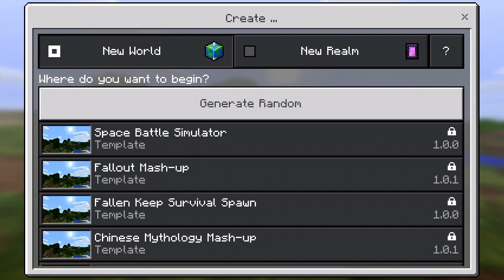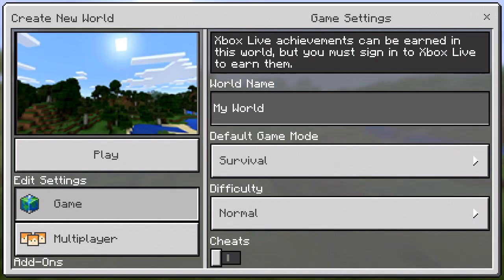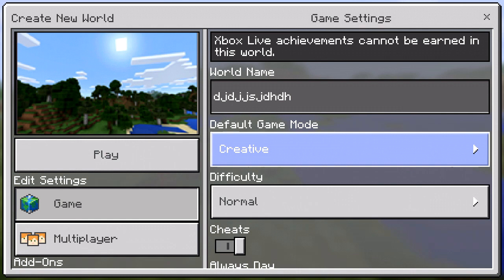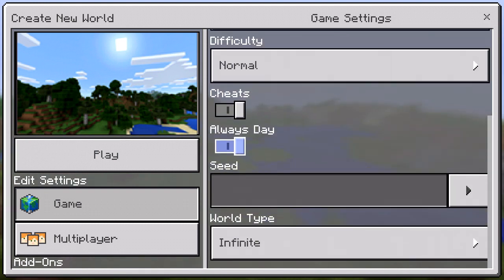Let's jump right into the game and create a new world. I'll generate a random one and give it a name. Alright, let me think about it — okay, that's perfect. Let's set it to creative because we're gonna go check out new items added in version 1.1.0. Let's enable cheats.